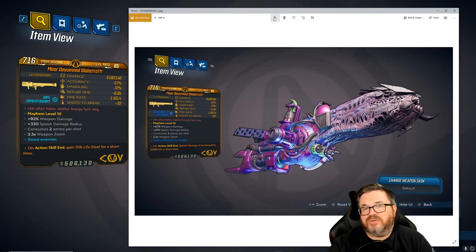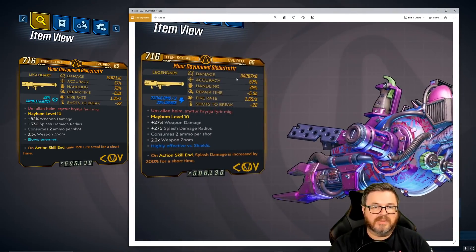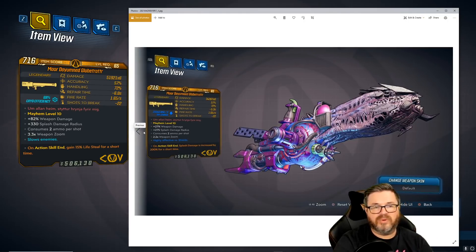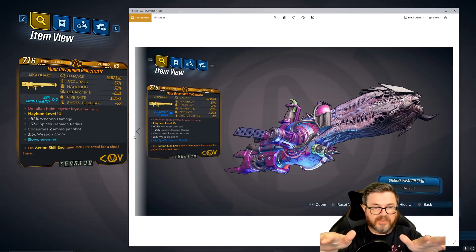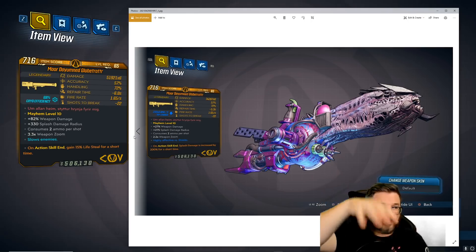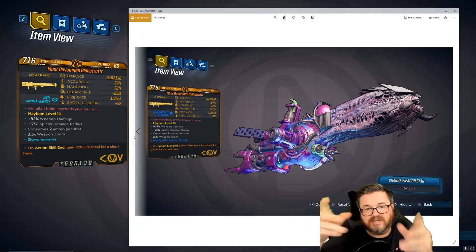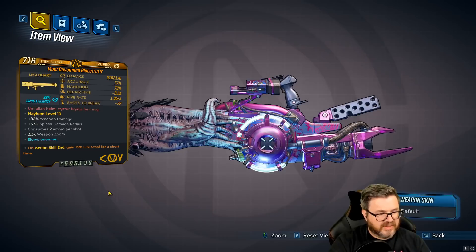The Globetrotter received a considerable damage increase — not quite double, but a nice chunk of change. None of the other stats changed. If you've never used the Globetrotter or done the Guardian Takedown, it's comparable to the Back Burner rocket launcher. When you shoot it, it splits into multiple projectiles, and whatever it hits directly will bounce in place like a basketball doing damage in that area. The Back Burner does something similar but with a fountain of projectiles. It's a pretty interesting launcher.